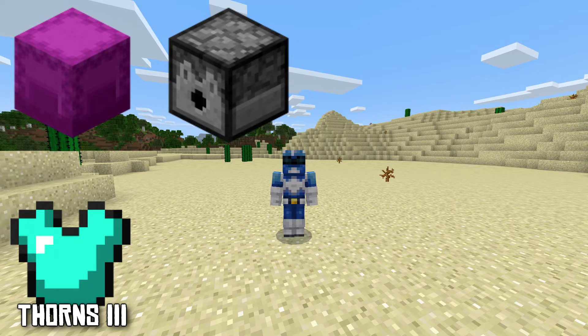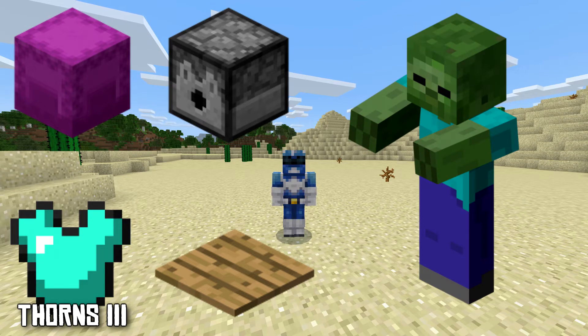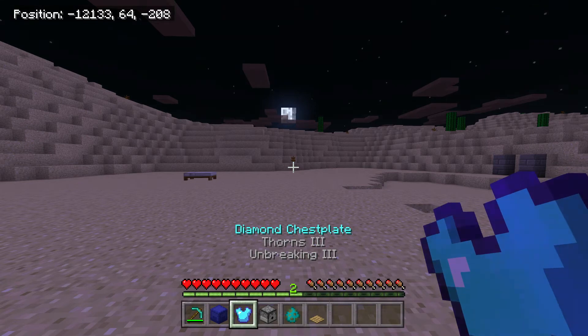You also need a dispenser and a pressure plate — and this is where I found the workaround. Instead of using two players, you can actually use a zombie for this glitch. So you need everything including a zombie, and it also has to be nighttime.